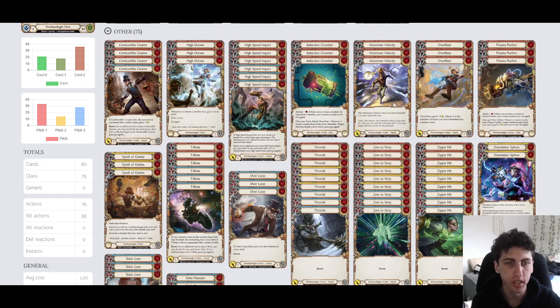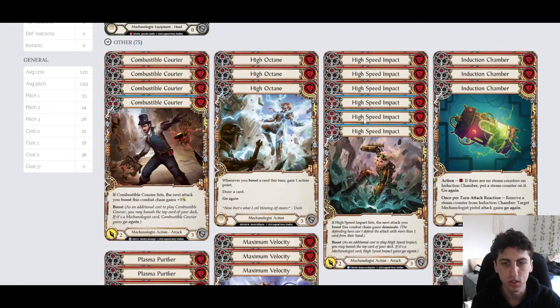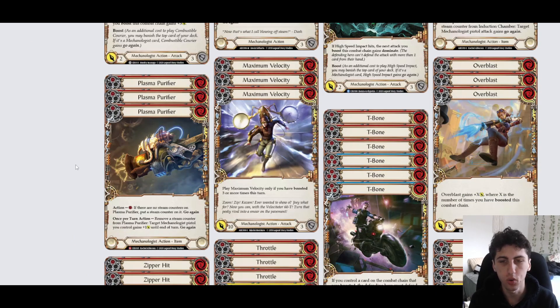Our two biggest payoff cards for boosting are Maximum Velocity and Overblast. Maximum Velocity can only be played if you've already boosted at least 3 times that turn, but then it comes in for 10 damage for only 2 resources - a ton of damage. It requires a 5-card hand, meaning you need a card in Arsenal already, and then probably three 0-cost boosts, then you pitch your last card to play Maximum Velocity.